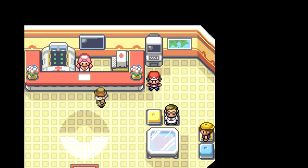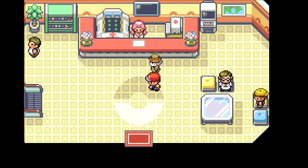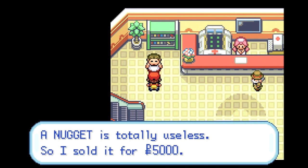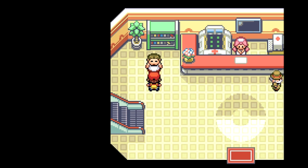Let me rearrange my party. I don't think we've talked to the people in here, so let's talk to the people in the Pokemon Center. A Nugget is totally useless so I sold it for 5,000 Poke Dollars.